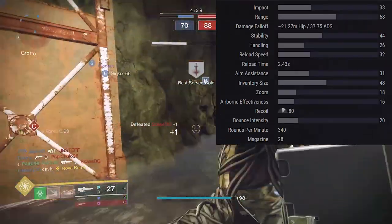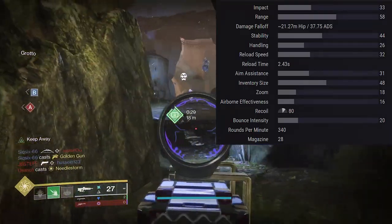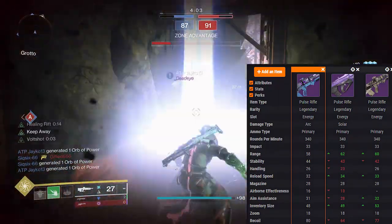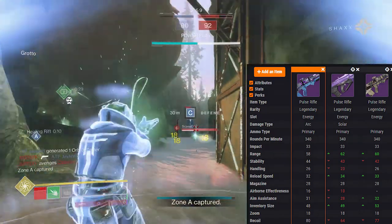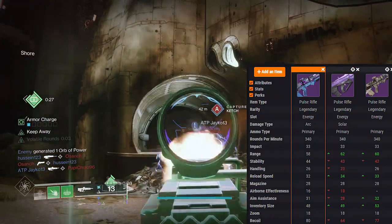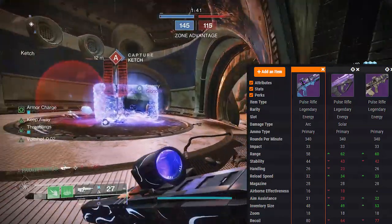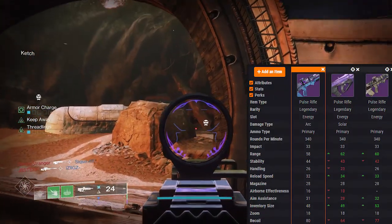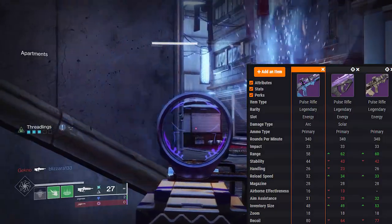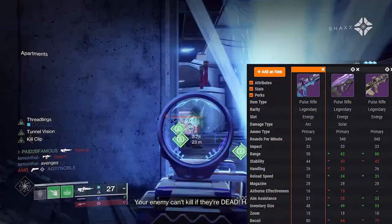For the base stats: range 58, stability 44, handling 26, aim assistance 31, zoom 18, airborne effectiveness 16, recoil direction 80. Compared to Stars and Shadow (range 62) and Premonition (range 60), the Phyllo Tactic Spiral has the least range but the best stability at 44. Handling is tied with Premonition at 26, and it sits in the middle for aim assist. One standout stat is the recoil direction at 80 — Stars and Shadow has 64, Premonition has 77.